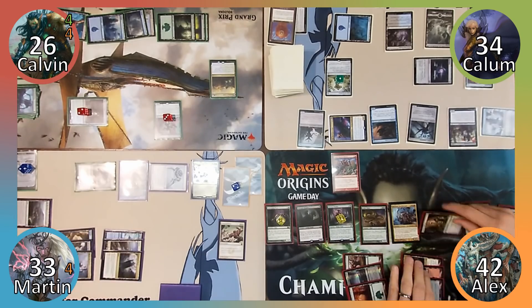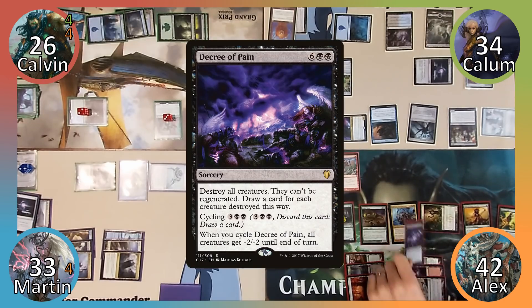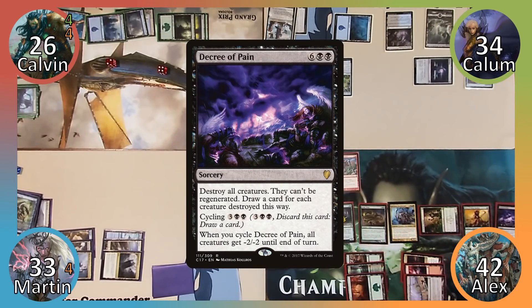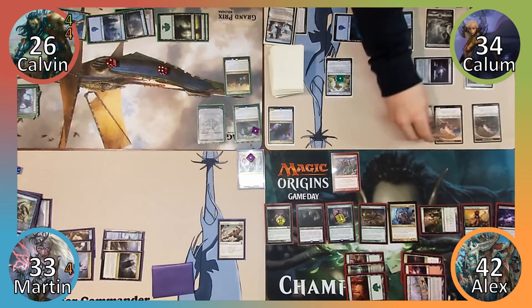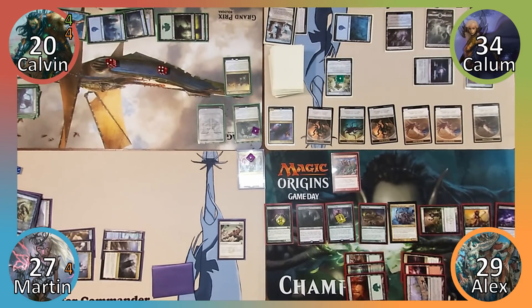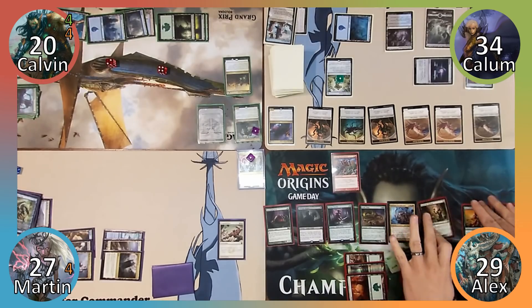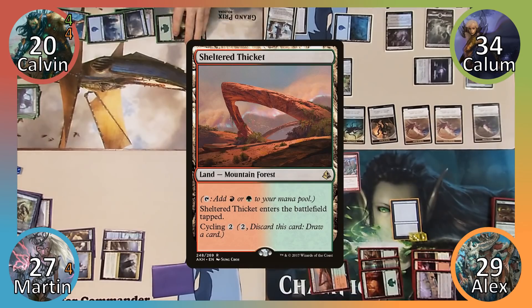Alex begins his turn by exiling Ash Barrens from Martin's graveyard with his Shaman and casts Decree of Pain, wiping the board of all creatures. Alex draws 28 cards thanks to Decree and his Reaper. Everyone except Calum takes 6 damage from Vela, and Alex loses a further 7 from his Reaper. Calum makes six 0/1 Eldrazi Spawns from Pawn of Ulamog, and Alex makes six 3/1 Graveborn tokens from Sekuar. Alex plays Sheltered Thicket, discards down to 7 and passes.